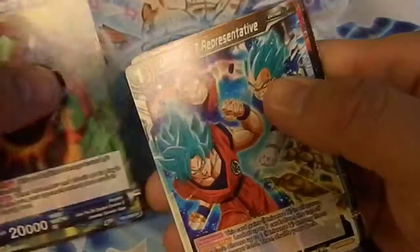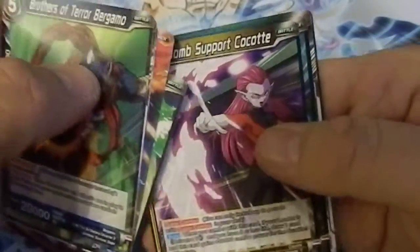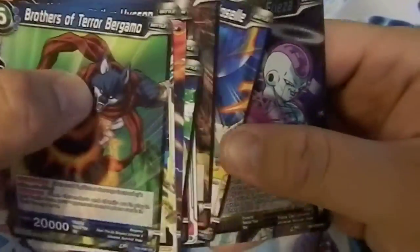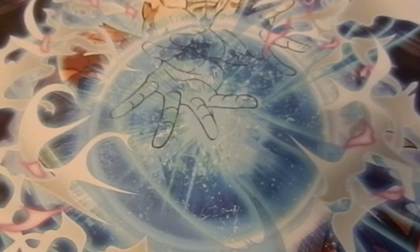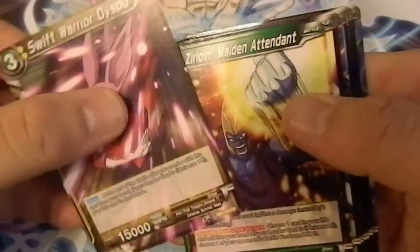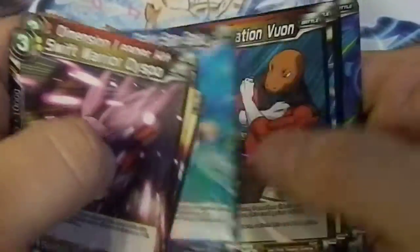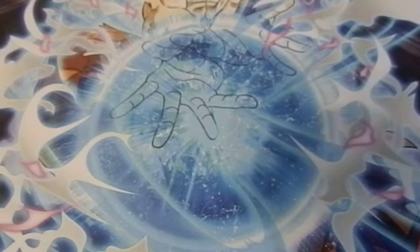Bergamo, Universe 7 rep Vegeta, another Bergamo, Botamo, Katopesla, and Frieza — nice, another Universe 7 card. This is another nice one — I like that picture: Vegeta versus Kale. Then we got another Dyspo, Tien, this Gohan, and Jiren.